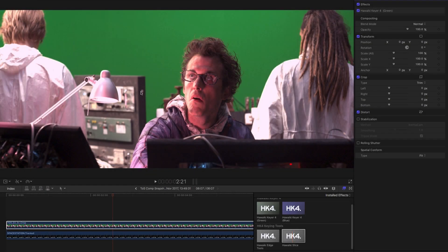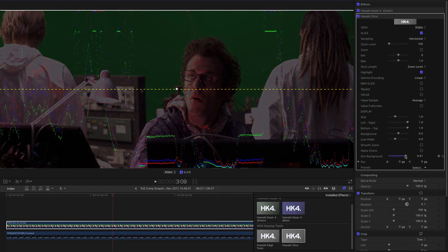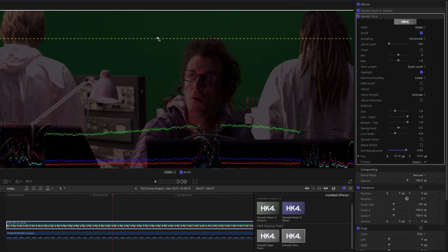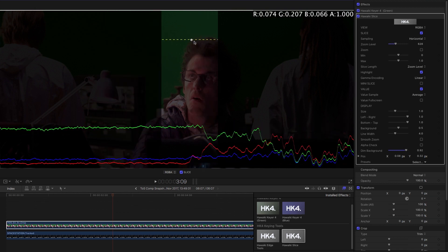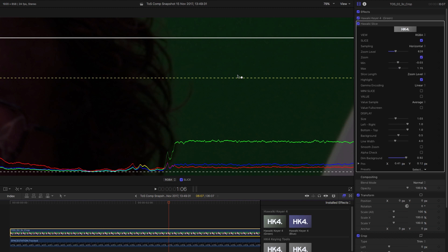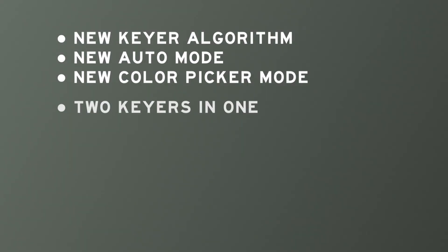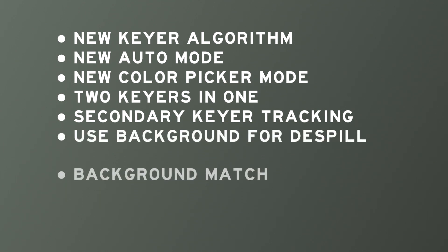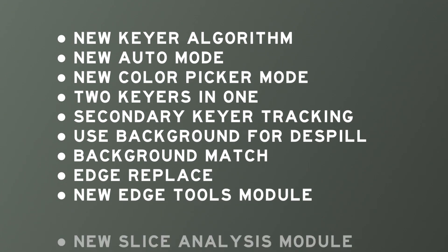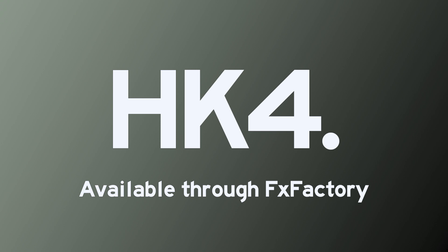Finally, I'd like to mention the amazing new Hawaiki Keyer Slice module. Adding it to our source clip gives us an incredibly detailed and powerful line-by-line analysis tool that lets us hone in on precise values within our image. It will be extremely useful for keying purposes, but it's also an analysis tool you can use on any material — there's pretty much nothing else as powerful and versatile. That's an overview of everything new in Hawaiki Keyer 4. We'll be producing videos showing precisely how to use all these new features, but I hope that's been enough to whet your appetite. Hawaiki Keyer is available through Effects Factory, so you can download a free trial and check it out for yourself right now. Thanks for watching.